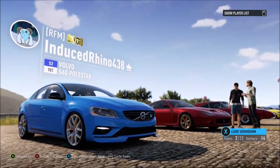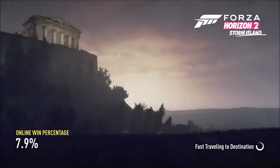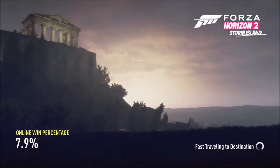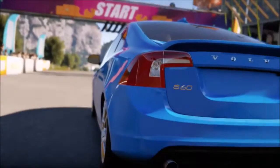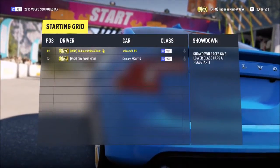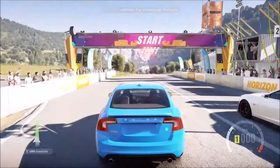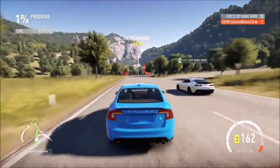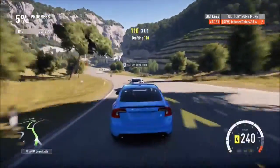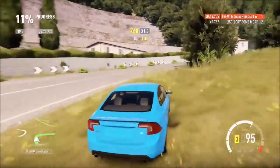Here we are in the car meet, lined up for the showdown. Only one other person has joined, just like last time — only me against one other person. Last time it was against an A-Class Ferrari 575M and they got like a 15 second head start. We'll just see what type of car we're up against here — hopefully the same class. Yes! We're against the same class, so we're starting at the same time. We're up against a Corvette, same class — mine should be slightly faster since I don't think theirs is maxed out.